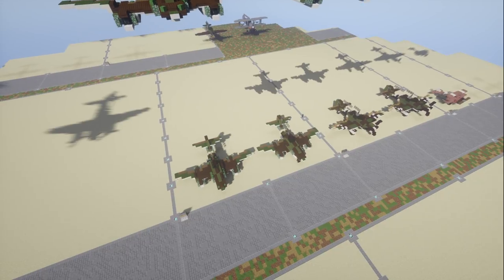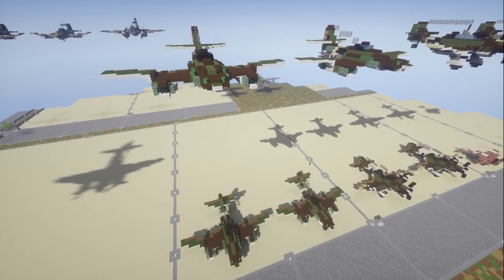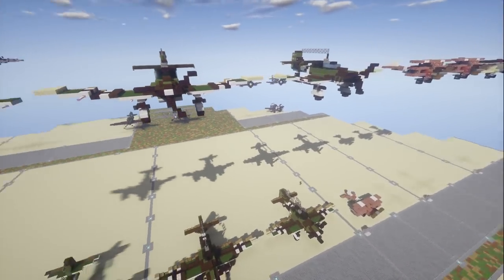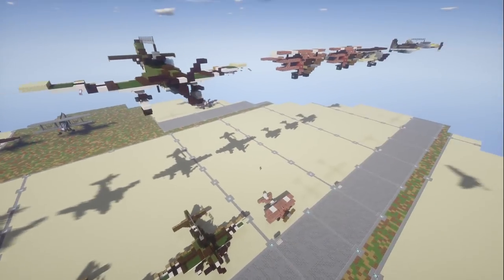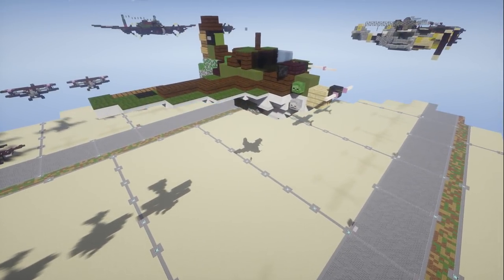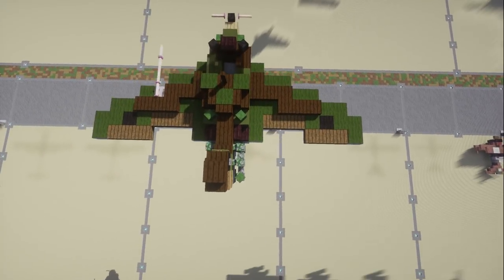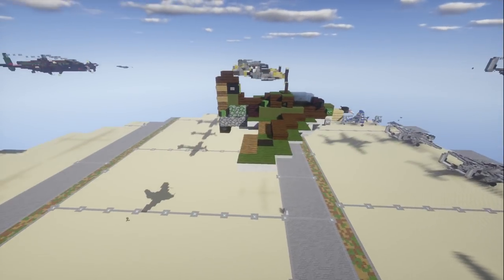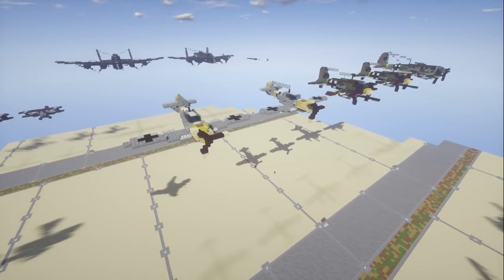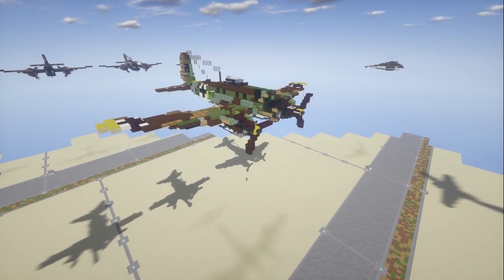The new Ju-88 design looks fantastic — it's got a really nice color with highlights of yellow and a little insignia up top. Overall extremely happy with the new design. Because the aircraft is a lot smaller, all the German aircraft plots had to be readjusted. I also removed a Nazi helicopter 'Flettner' that was built in a livestream a long time ago — it was really ugly, so I got rid of it. I also moved the Me-262 and Ju-87s down. We also have an updated version of the Me-163 Komet, slightly revised and ready for when I get to its tutorial.